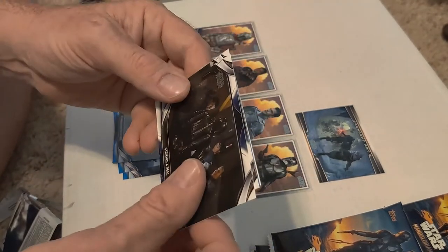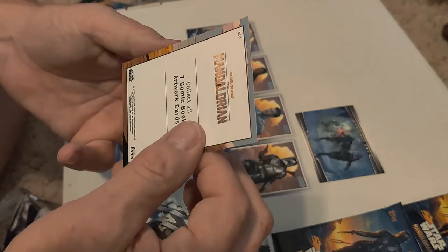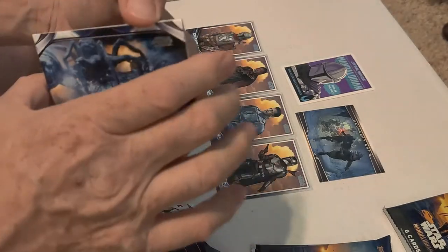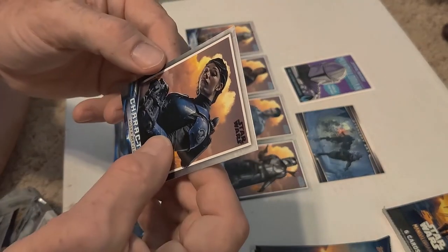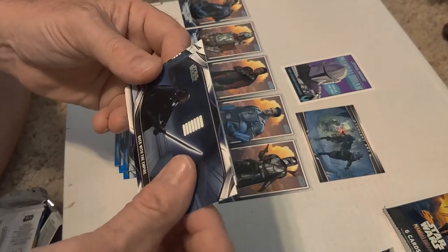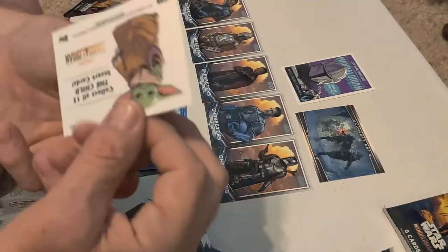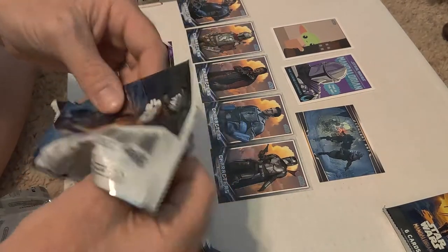Hopefully we get close to an actual full set — I doubt it. Blue one this time, and we got the comic book art — 'This is the Way.' Happy with that. Looks like another blue. Ahsoka. And we have a character card. Two more and we'll open up the next one. We got a blue, a couple of the big spider cards, and our child insert. There are 12 different child insert cards. And that's the final pack — this is just the first box, guys. I've got three boxes to go through.